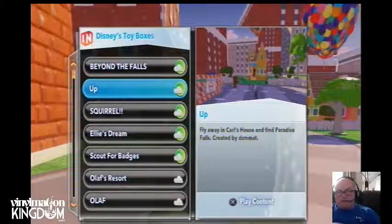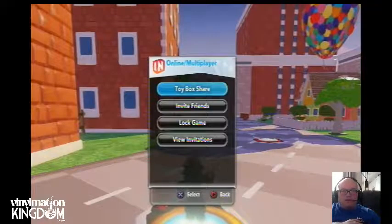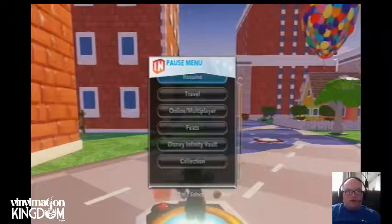Hi everyone, it's Roger here from Infinity and Beyond presented by Vinylmation Kingdom. I'm gonna play the UP toy box. We fly away in Carl's house and find Paradise Falls. This is all part of the UP challenge this week.